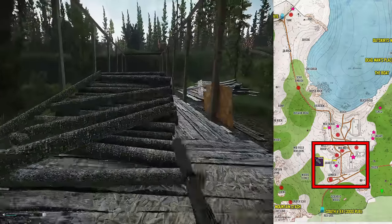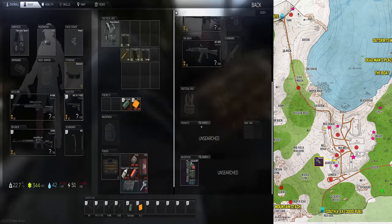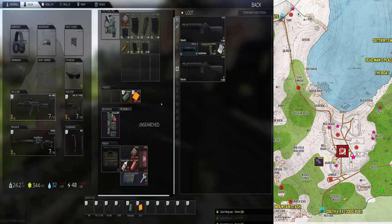First of which is the scav boss, Sturman, who rocks an SVD and an AK along with two raiders. He tends to hang out around the scav huts in the log camp and also has a stash that's unlocked with a one-time use key you can find on his body.